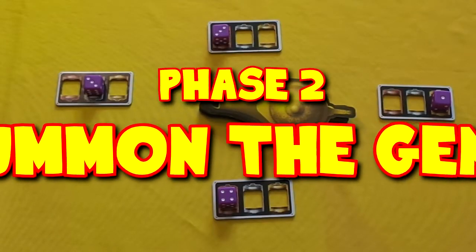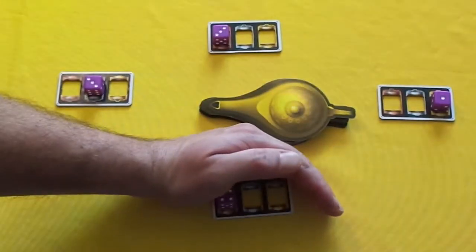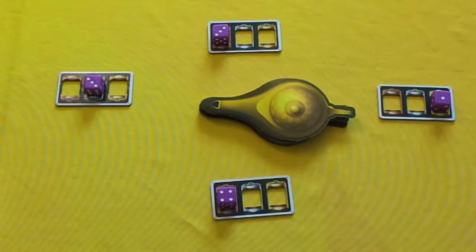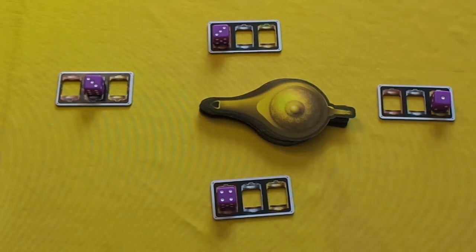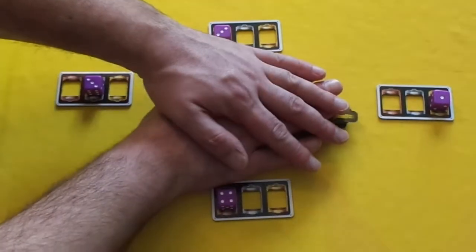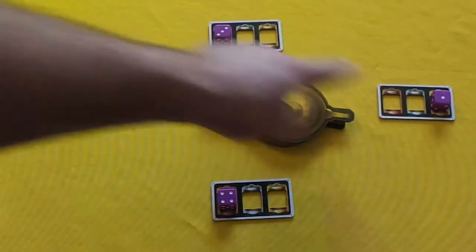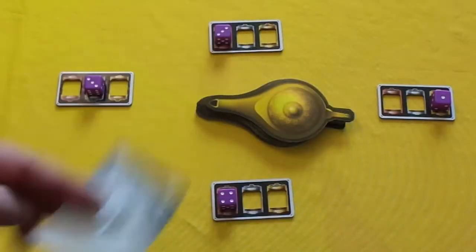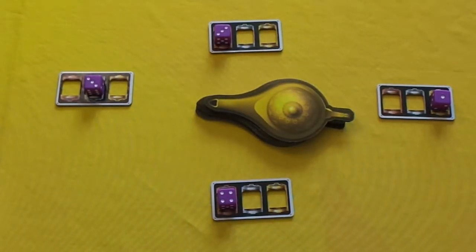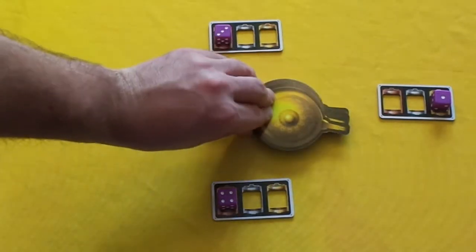The next phase is to summon a genie. Everyone covers their treasure chest boards. When everybody has placed their dice and they're all ready, they count three, two, one, and everyone reveals at the same time. Players that have the same number on their dice will have to race for the lamp — the first player to put their hand on the lamp gets to take one of three wishes. If by mistake you grab the lamp and your number doesn't match any other player's, you face a forfeit — you designate another player to steal one of your treasures.